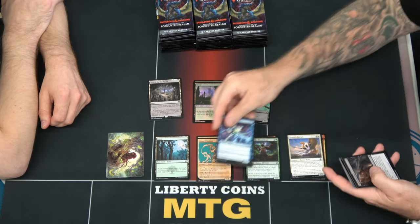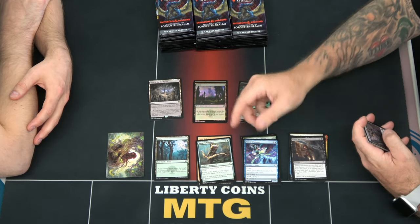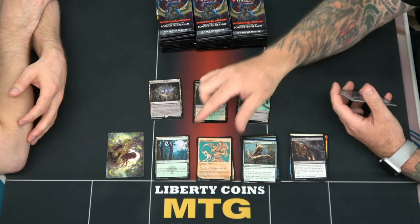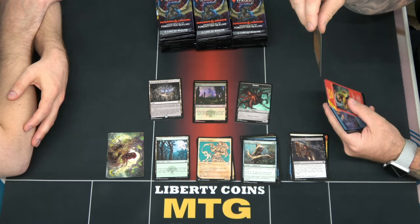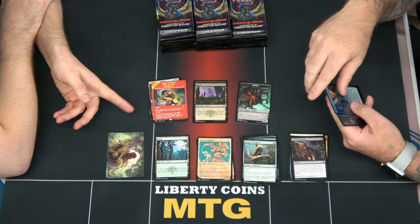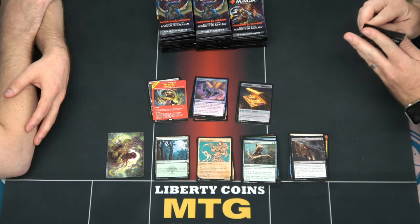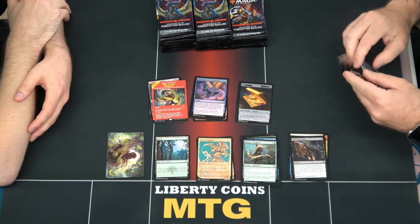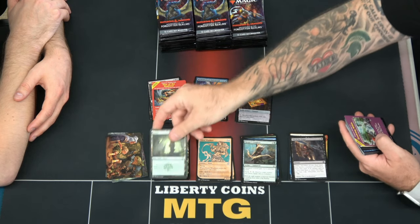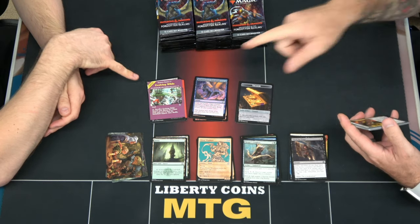Since you don't know how many commons and uncommons you're getting, do you like the special arts? I like them. I like this pack though — the first one was probably nicer, but I'll take the alternate art land and the laughing spider. They're cool, pretty plain jane, which is nice. I like any alternate art. The Evolving Wilds alternate is pretty sweet, but I'd probably never use it.